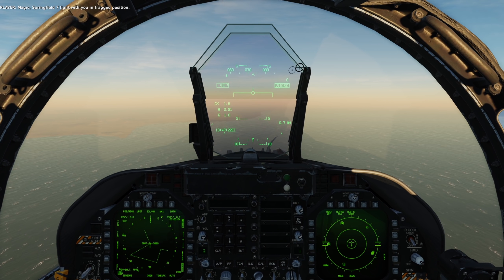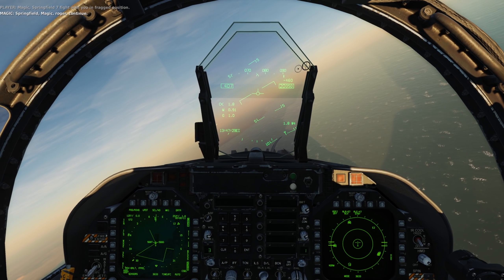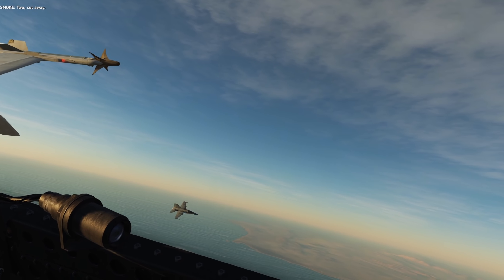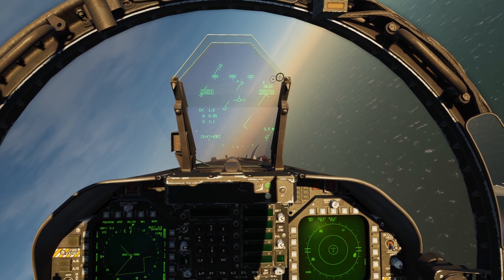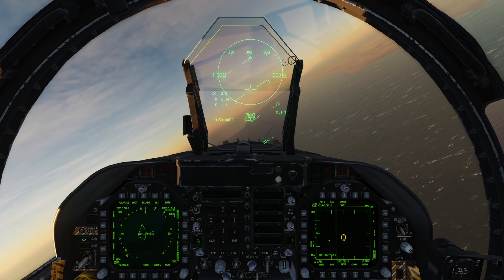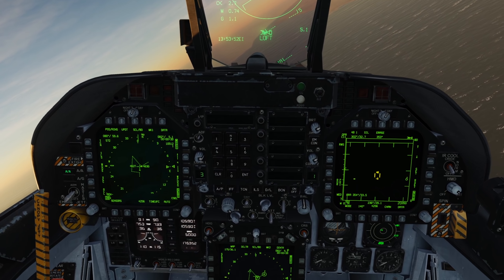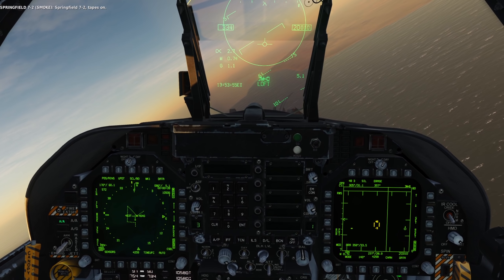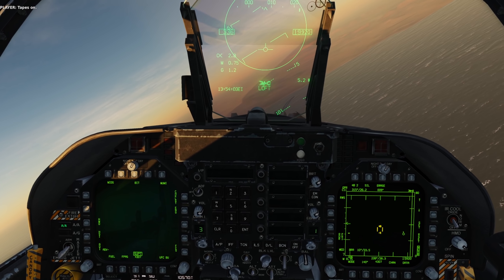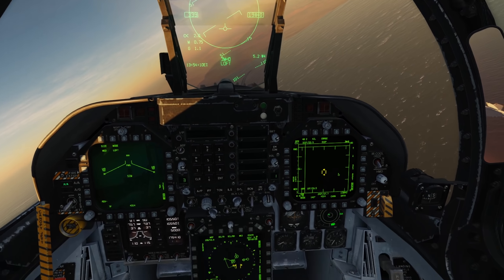Magic, Springfield 7 flight with you in frag position. Springfield, Magic, roger, continue. Cut away — there goes 2. I'm going to maintain this position, wait for him to get some distance, and then we'll begin our session. Smoke is now passing 60 miles, 59 now. We should be beginning the radar training session any moment. Radar is on, we're already in sim mode. Now we just start waiting for those radar callouts.